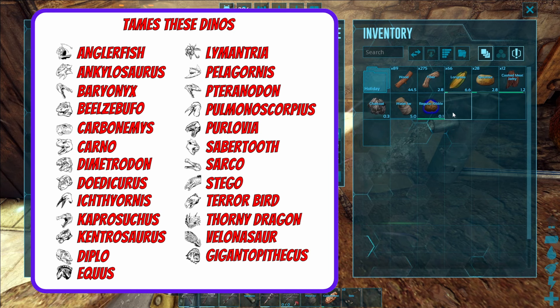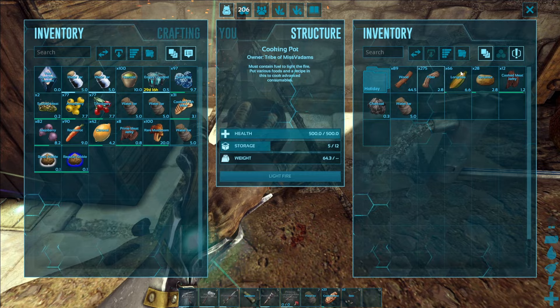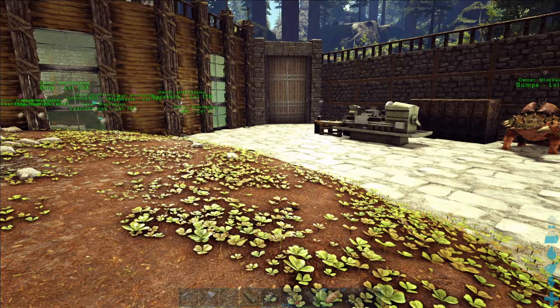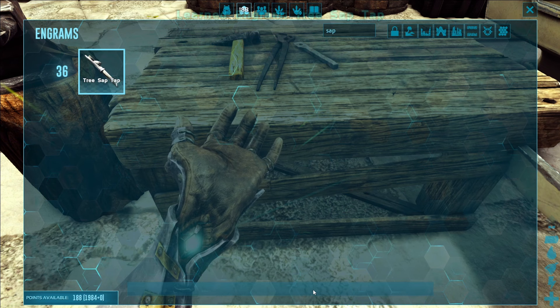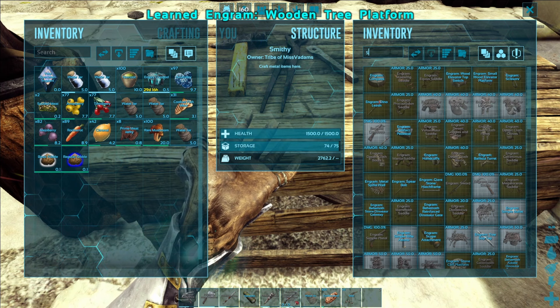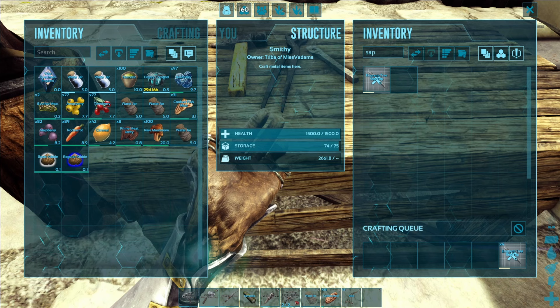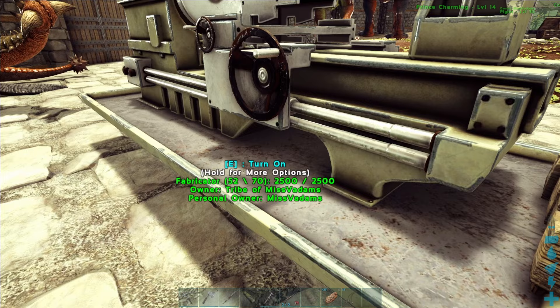For the next kibble, superior kibble, we have another new ingredient we're going to need to go out and gather: tree sap. On the island this is produced using a sap tap, which we can craft in our smithy. We're going to need to learn a couple of engrams: the tree sap tap at level 36, and we're also going to need to learn a tree platform in order to reach the sap taps. So we craft both of these inside of the smithy. I'm going to make four sap taps — we should be able to put four around the snap points on the tree.